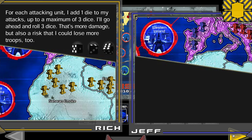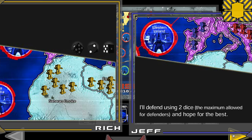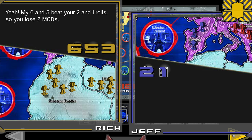I'm attacking from one place to another. I roll three attacking dice, which means I can lose up to two. A defender can only roll two dice; attacker can have three. Roll results: six, five, and three vs. two and one. We match the highest to highest — six beats two, and five beats one.